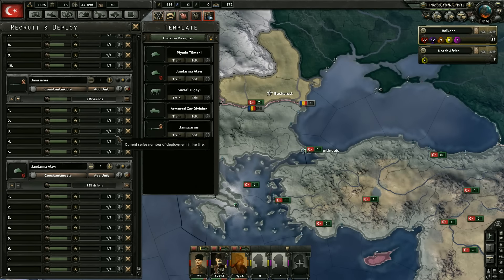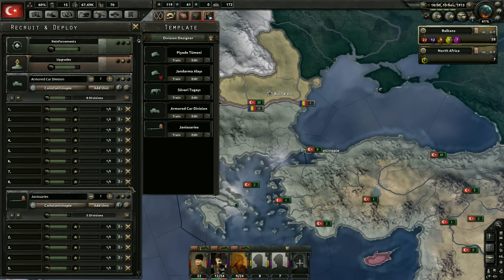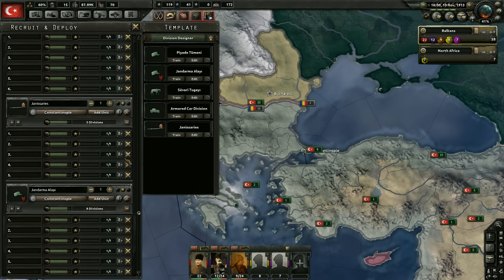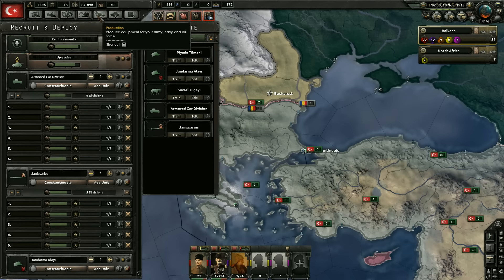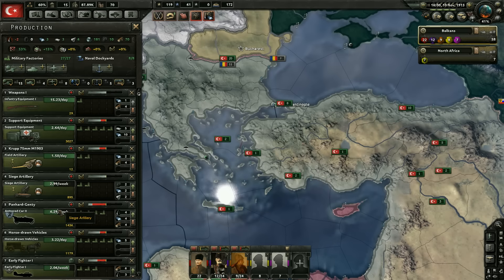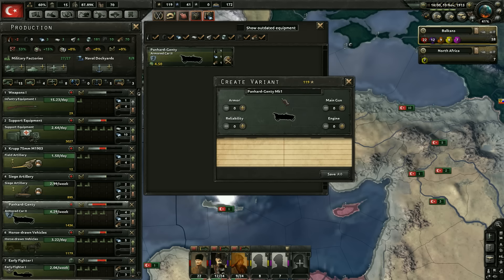I kind of feel like we should reduce something — probably the armored cars. We'll reduce that to around six. I also want to use the rest of our army experience to create a little variant of the armored cars, increasing their stats by one. The base reliability on those is actually pretty low, so we don't want to touch anything that reduces reliability further.